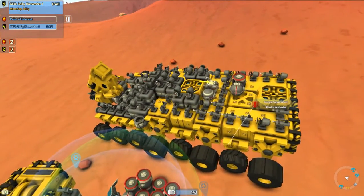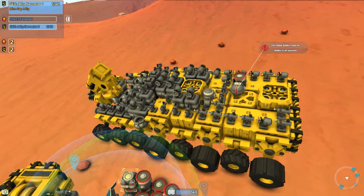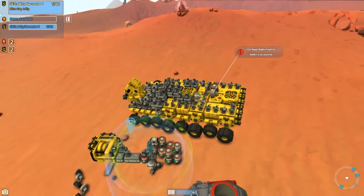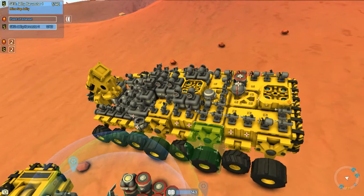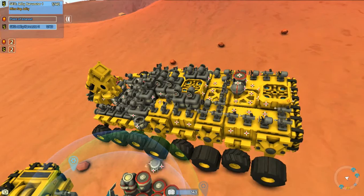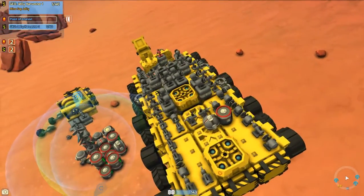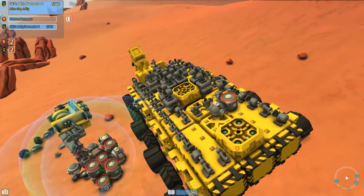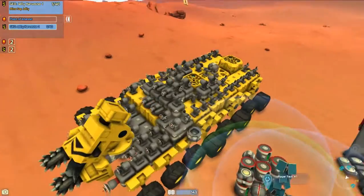We've got a lot of shield generators on board as well, it would seem. I've just taken off a shield generator — oh, that's my wheel! You go back on. Yeah, it's a shield, fine. I don't mind the base having super loads of shields. That battery now requires charging. The old batteries don't last long, it's true.